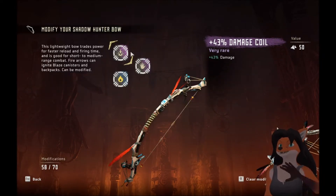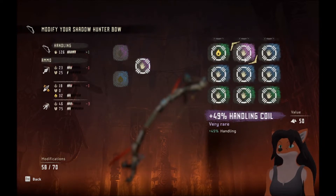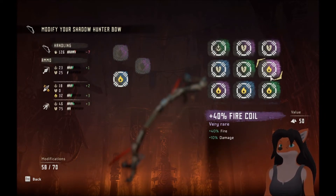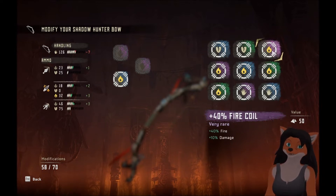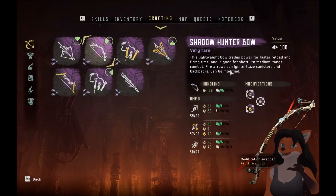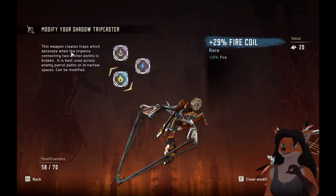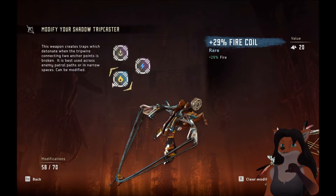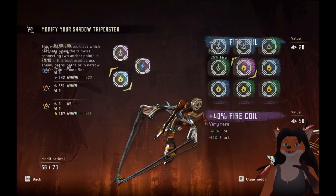We'll start with our bow. We have a damage coil — don't have anything better. We've got a handling coil — the one we've got is better. And a fire coil: twenty-eight fire, nine handling. We can do forty fire, ten damage, which I actually like. We lose a little bit of handling, but that's fine. Next, the shadow trip caster. We've already got that coil. Shock coil: we've got forty-five. Twenty-nine fire. Forty fire and fourteen shock — but I have a better idea.